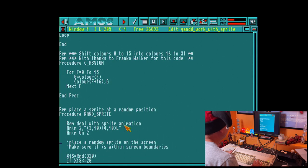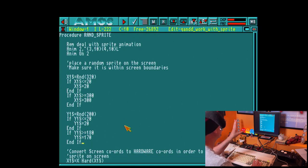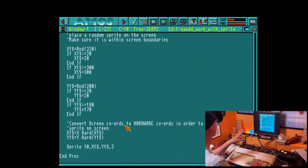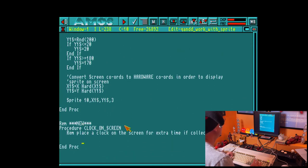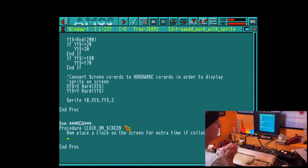Everything else is the same — we've still got our color assignment procedure. Thanks once again to Franco Walker. We've got our random sprite code here which stays the same. Franco did provide me with some code to sort out the random positioning, but I've decided to leave it as it is because this is what we've built on so far. New procedure: clock on screen. Let's put a clock on the screen.